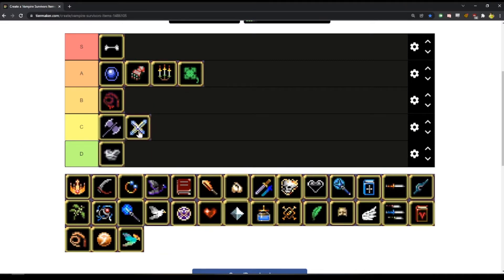Cross itself I think is a little better than the Axe. Is it better than Bloody Whip? I don't think so — it doesn't do as much damage. It is subject to Duplicator though. I guess Whip is subject to Duplicator too.